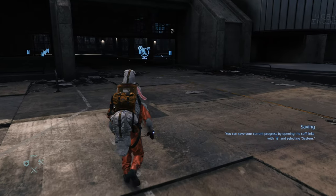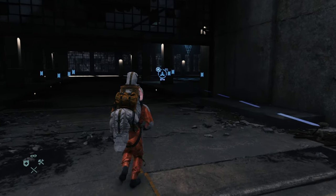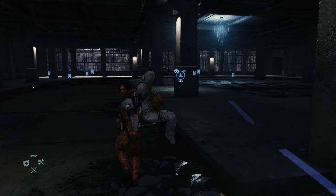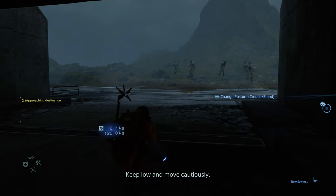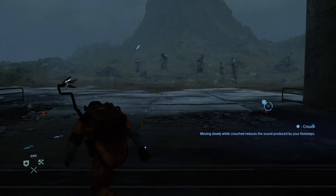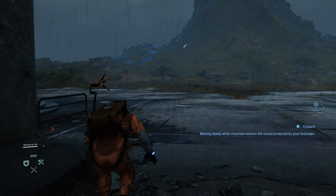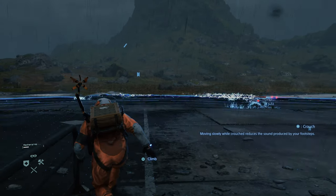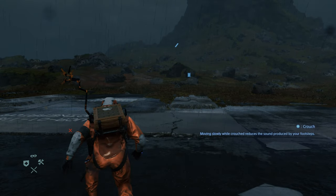Enough gushing about this game — we're going to go to the marker right in the middle here. We're going to drop off the president's body. After we do that and watch a pretty good cutscene, we are ambushed by BTs. So we need to skirt around them and escape from the incinerator building. I'll be the first to admit I'm not amazing at escaping BTs, and my own failure is going to produce an extra little tutorial for you in this guide.